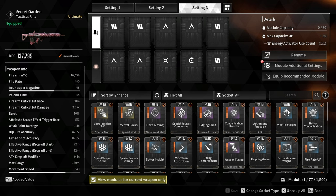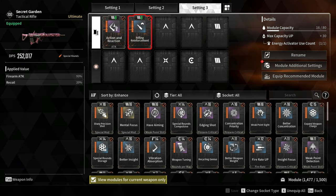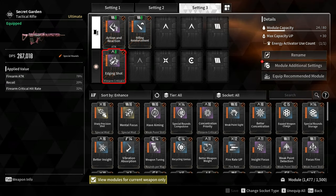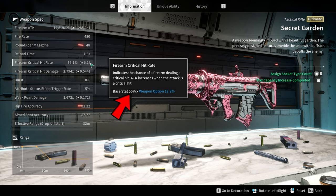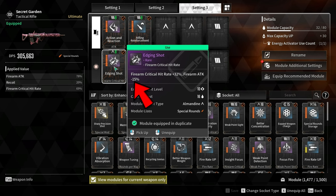For the modules, start with Action and Reaction and Rifling Reinforcement, increasing firearm attack by 78%. For the critical hit rate modules, you have a couple of combination options. The first option is Edging Shot and Better Insight — adding these two modules and the weapon readjustment option increases the critical hit rate from 50% to 90.6%. The downside of using Edging Shot is that you lose minus 15% firearm attack.